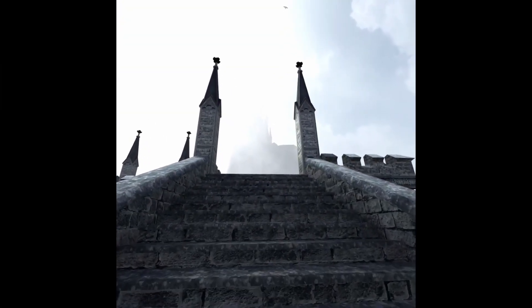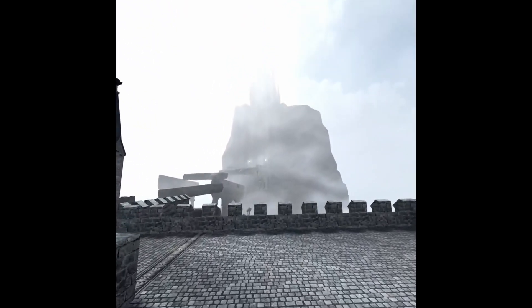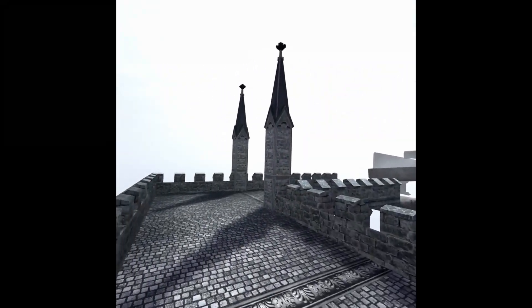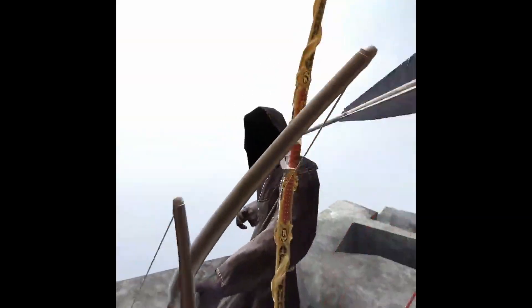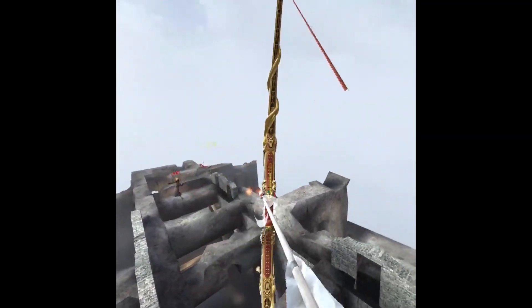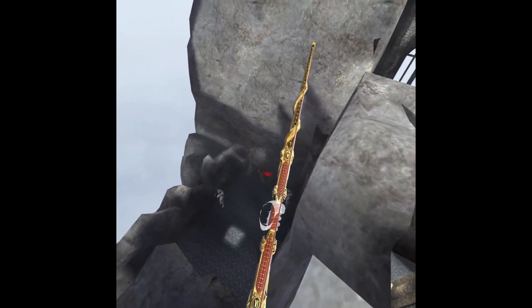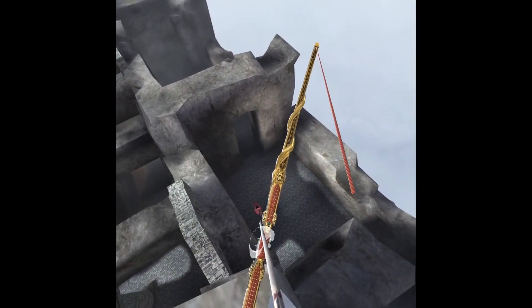First things first, we want to head all the way over to Anakim's Fortress. You'll find this location right at the end of Purgatory. Next we simply want to systematically kill every archer around. Try not to damage, or at the very least kill, any of the knights in the area — we're going to need them for our Arrow of God shot.